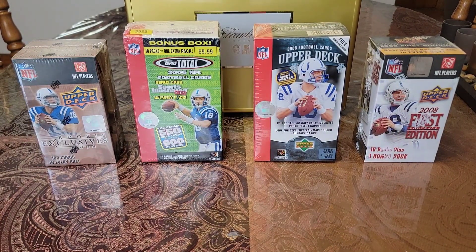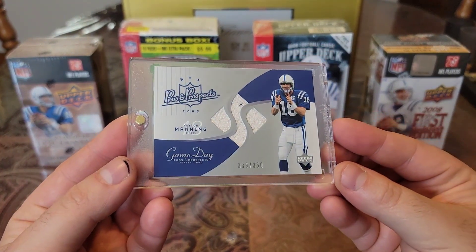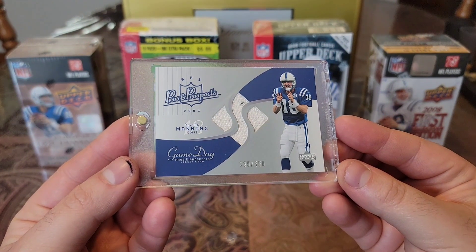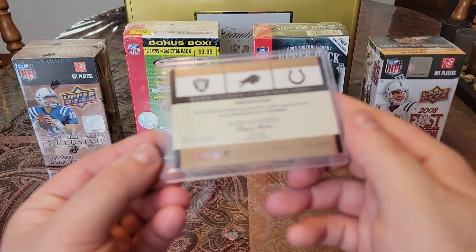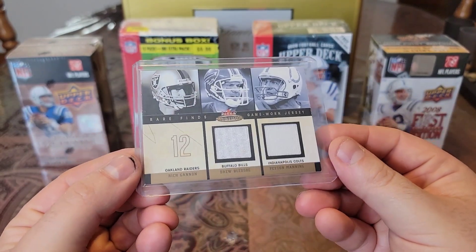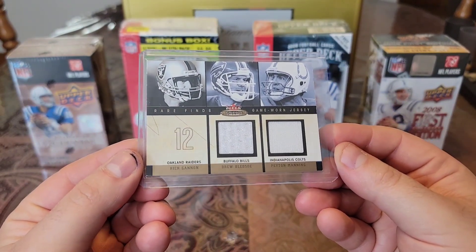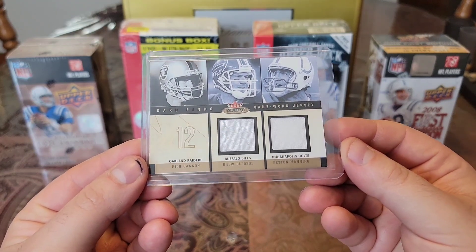Then we have a 2003 Pros and Prospects Game Day, numbered to 350. Then we have a 2003 Fleer Mystique, numbered to 250 - Rich Gannon, Drew Bledsoe, and Peyton Manning. And you got game-worn pieces of Drew Bledsoe and Peyton.